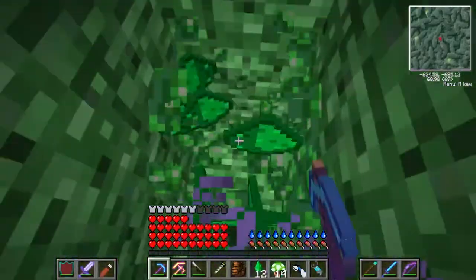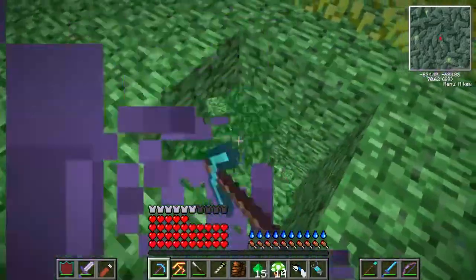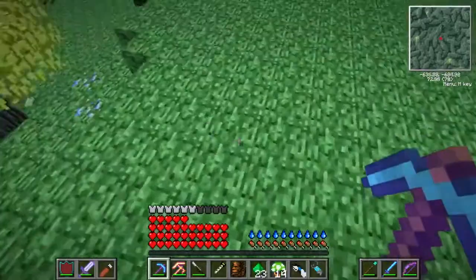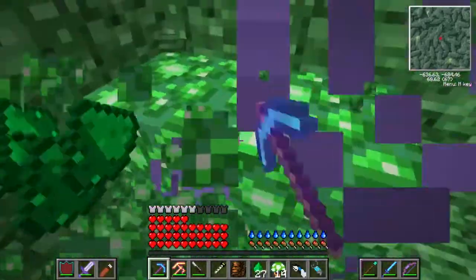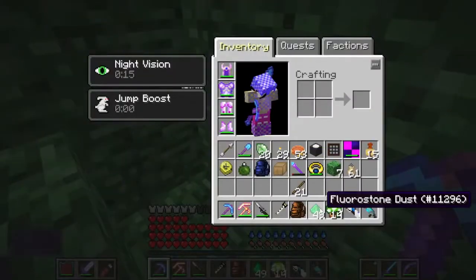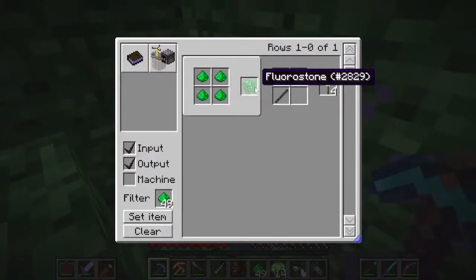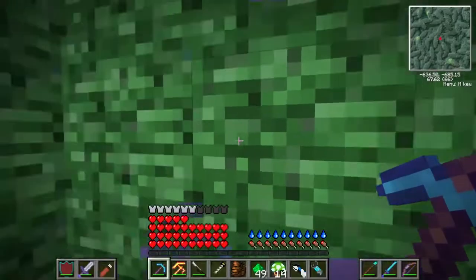Now, let's grab some of this ore - that's the first thing we will do to get in any dimension: grab the ores. The block is also weird, it's kind of like bedrock but it's not bedrock - you can actually mine it. By the way, this isn't glowstone. I can't even say what kind of dust that is. But yeah, you can make the stone, and you can also make a torch out of it.